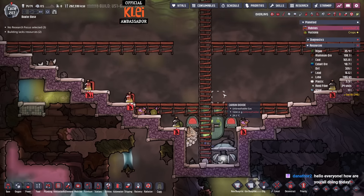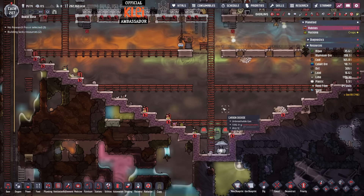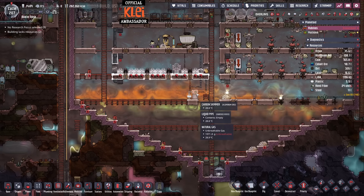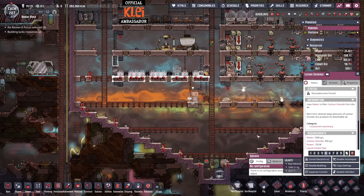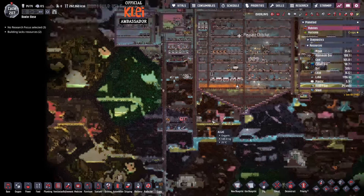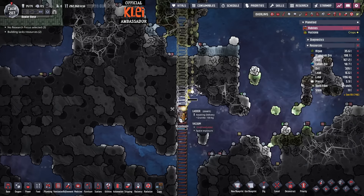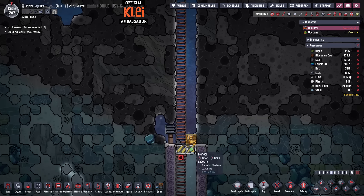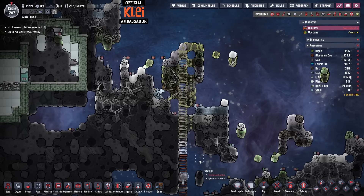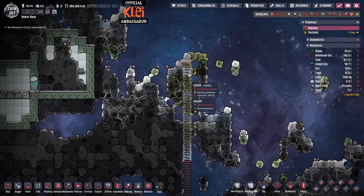Now I'll get our gunk pipe with all of this horrible gas started, and get this thinned out — we can get rid of the carbon skimmer, we can get rid of that now. Now I've got to work out what we're doing next. We are still working on this ladder which is good, and we'll go all the way to the top. Let's see what's up here — a shove vole, there's a shove vole up here! Okay, nice. We could ranch those if we wanted.